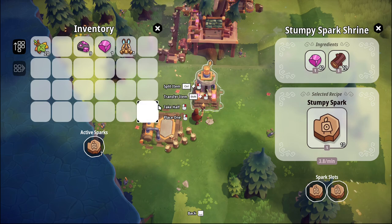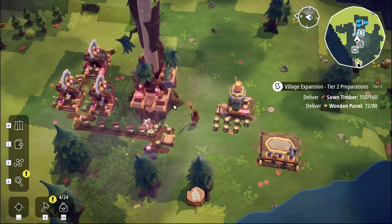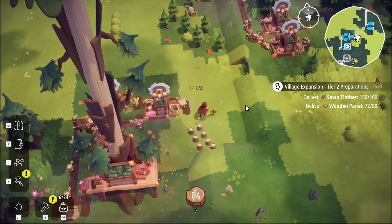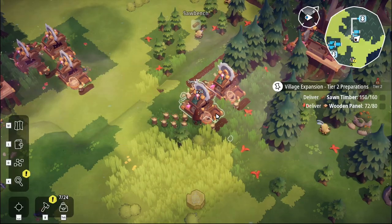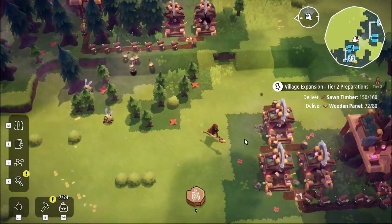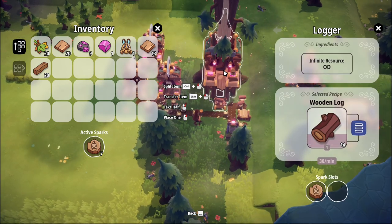We are going to need more logs - you don't have any logs. That's fine, we need more of this and more of these. You're okay for wood - I can always dump stuff in here if we're starting to run low on wood for whatever reason.